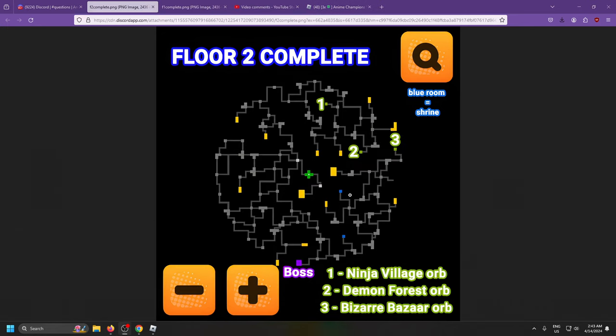Floor 2 also has two shrines — they're towards the bottom right here, make sure you grab those. We got three more orbs but they're not that good, and then we got the boss room and a bunch of treasure rooms.